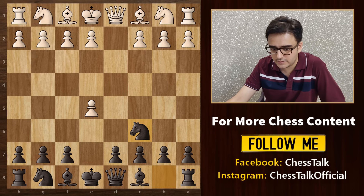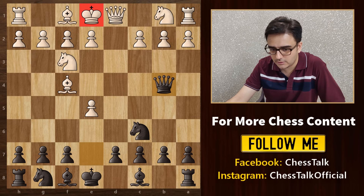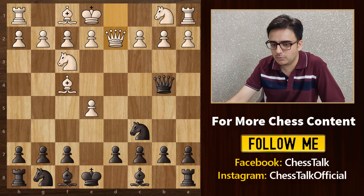There are some very nasty traps that you can set up as black, and you can completely destroy your opponent if he does not play correctly. White obviously takes your pawn — he is getting it for free. Then you bring out your knight to attack this pawn. White develops his knight and supports it. Then we play queen e7, adding another attacker. White brings out his bishop to defend, and that's when you play the stunning move queen b4 check, launching a double attack on the king and bishop.